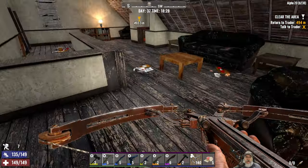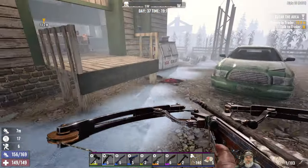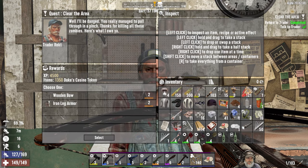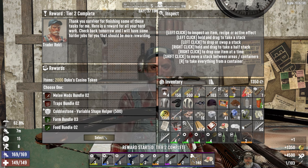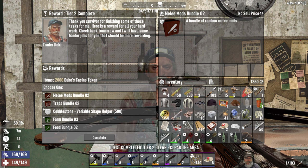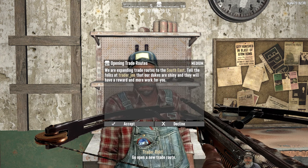Let's go turn in to Rex, and hopefully this is the last tier 2 we have to do for him. We'll find out soon enough. Look here - we got a quality 2 and quality 11, both worth exactly the same. We'll take the bow. Finally done! We got a melee mods bundle, a traps bundle, a farm bundle, and a food bundle. We're fine on food, so let's take the melee mods bundle. Next quest: open trade routes to southeast Trader Jen.